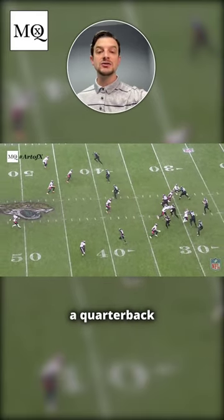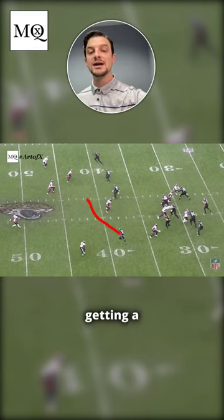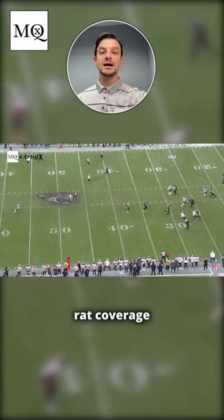As the quarterback drops back, he sees the safety snap down. The other safety is working to the middle of the field. You're going to see the linebacker acting as the rat. The corner doesn't have to nail down initially because we're getting a crosser and he knows the rat will be in the middle of the field. You can see this linebacker is taking the running back. As the play progresses, you can see it's one man with rat coverage.